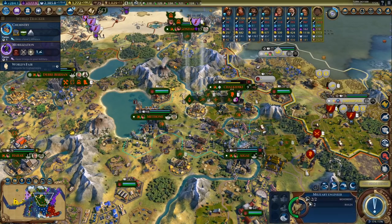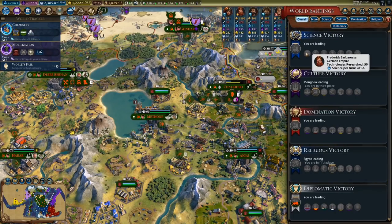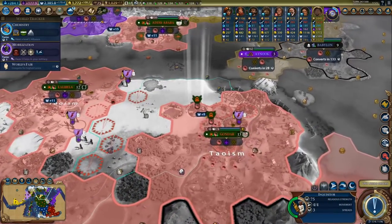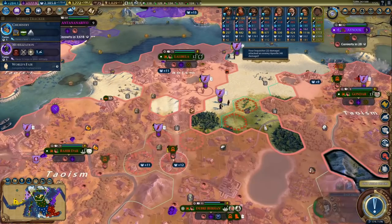I could invade Germany if I wanted to, because Germany is actually still doing really well — as you saw, he has 281 science per turn. I might actually have to go there with a friendly neighborhood visit. Perhaps — we shall see.